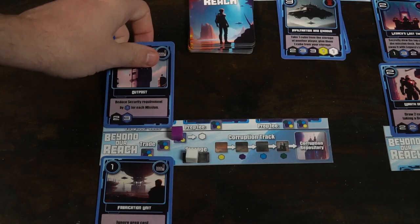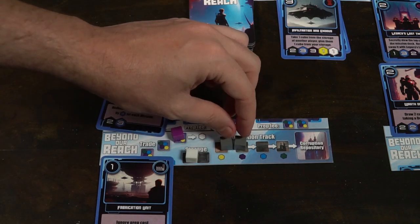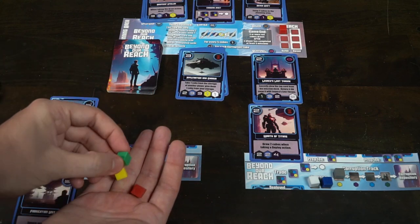There are some nuances as well. When you pull from this bag, you might end up getting a brown or gray cube — these are called corruption. If they ever end up being taken by you or given to you, you'll place them on your corruption track. These will move when red cubes are drawn from the bag. When a red cube is drawn, you're actually going to be placing it on the breach area.